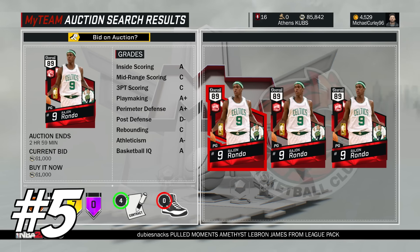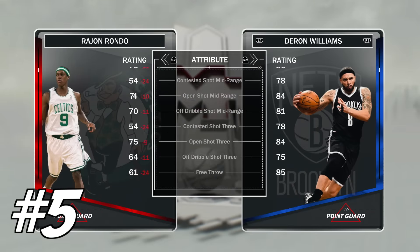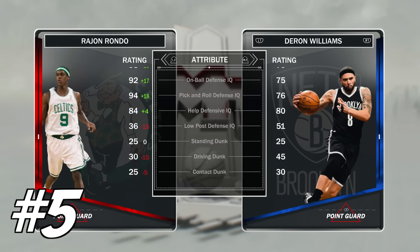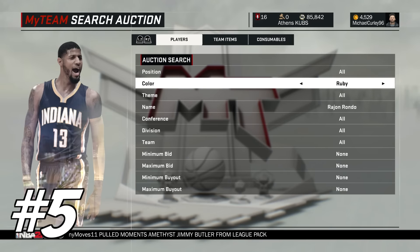At number 5 in the worst value, we have got Rajon Rondo. This card is an incredibly good defender — really good driving layup, 92 on-ball defence. Really, really good. Good speed, good speed with ball, good acceleration, but only a 61 free throw. And he's also 60K. His price is going to go down when the Celtics collection comes out, but it's probably going to drop to maybe 20-30K max and you can get better players. The Ruby Gary Payton is a better card than this and that card is 6K. So without doubt, this has to be one of the worst value cards in the game.